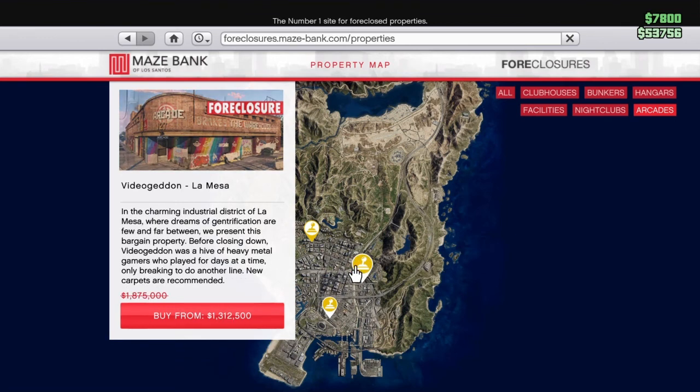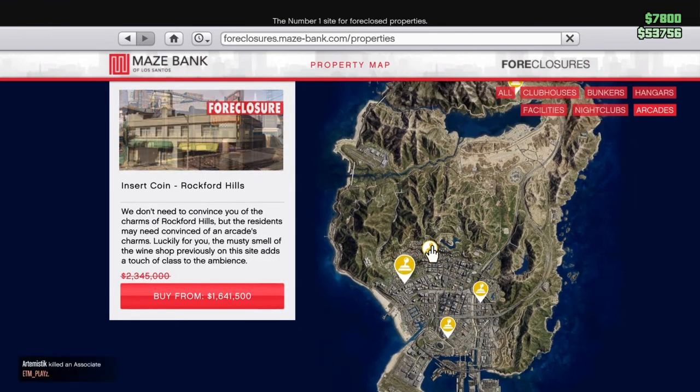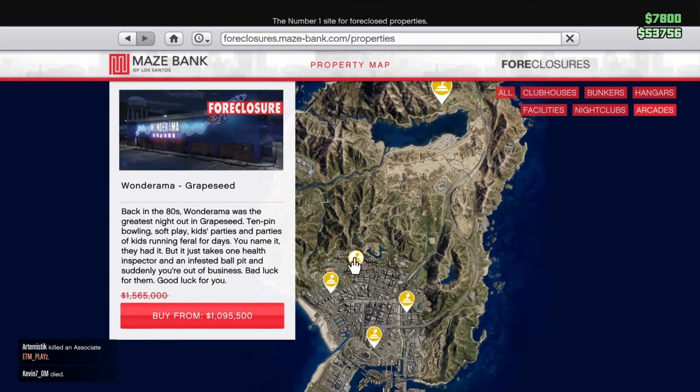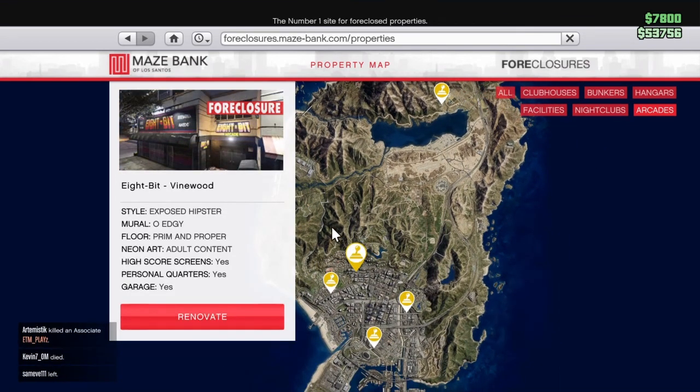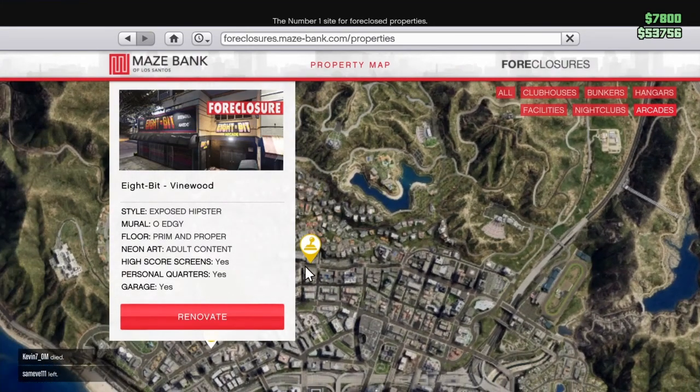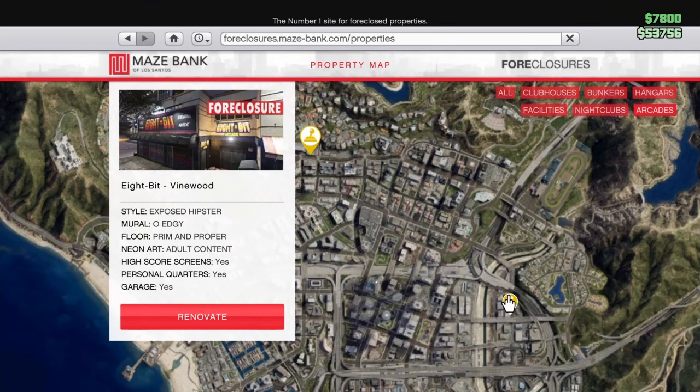There's one from Legion Square as well, way south, and all of them are on a deal. The one I have is the 8-Bit Vinewood, which is kind of in the middle of the map. I'll show you the path to the Diamond Casino — it's very straight and quick — which is why I like this one. It's in the middle of the map and close to all preps.